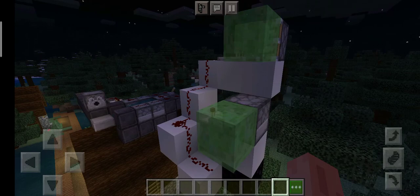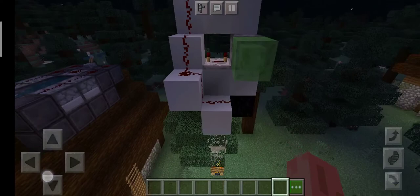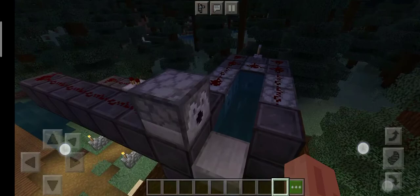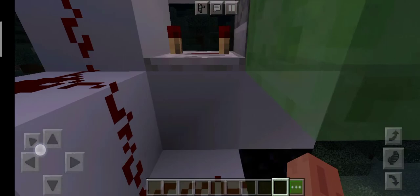If you are a redstone master, you can actually try and make some robots to defend your base. You can also put some TNT cannons and some slime stuff — whatever they're called — like redstone terminators.